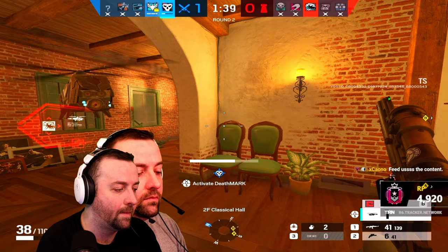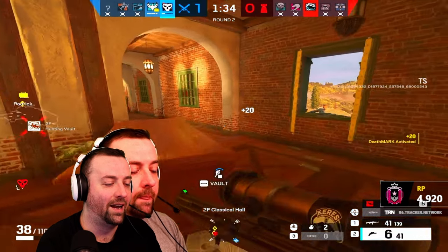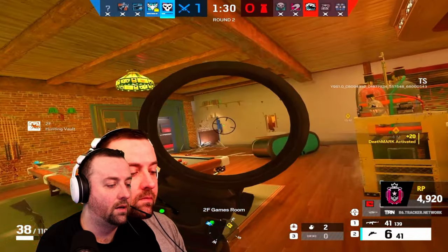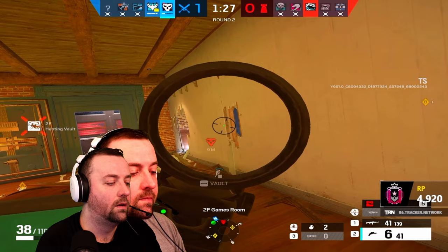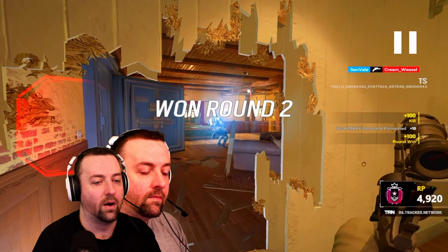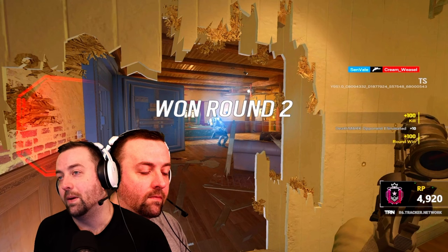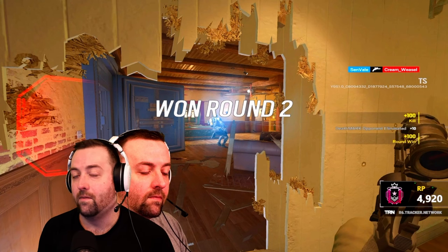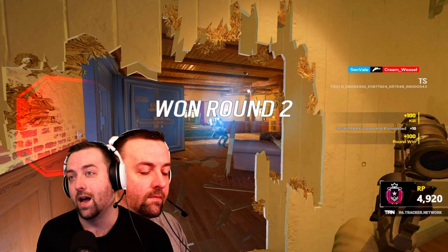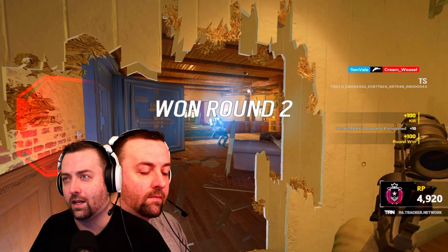Now we're in that 1v1. I love this operator. Now it's a 2v1. The guy's clearing the vault — we can see him clear his angle. He runs out and tries to do something crazy. It just does not work. When you are Death Marked, you have to be very gun-up, very aggressive, and you've got to swing out while prefiring, because Deimos has a lock on you. You're not going to be able to just outmaneuver him. He can see you with perfect accuracy, like a defender that ran outside.